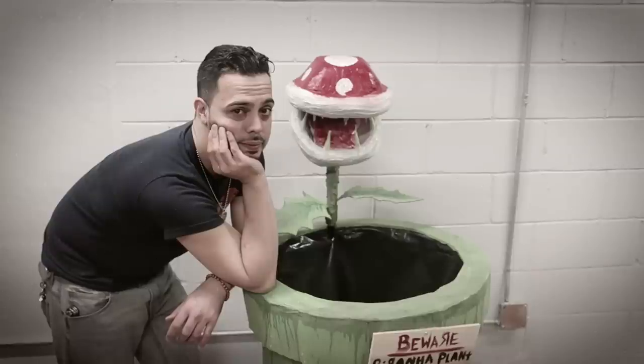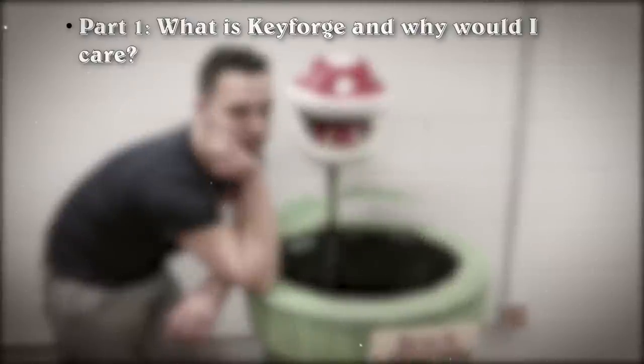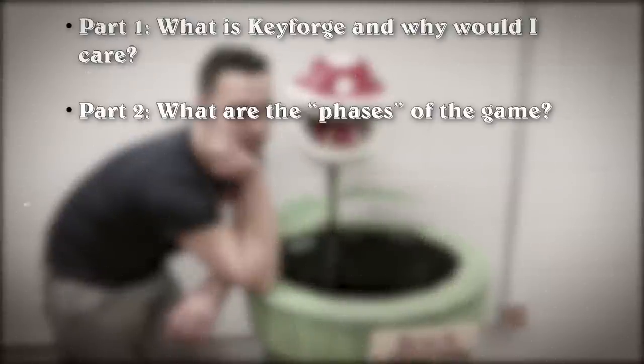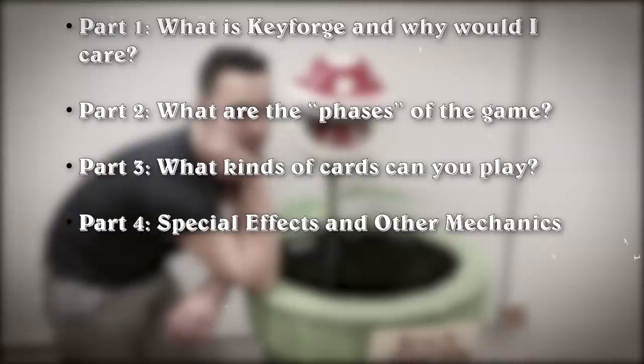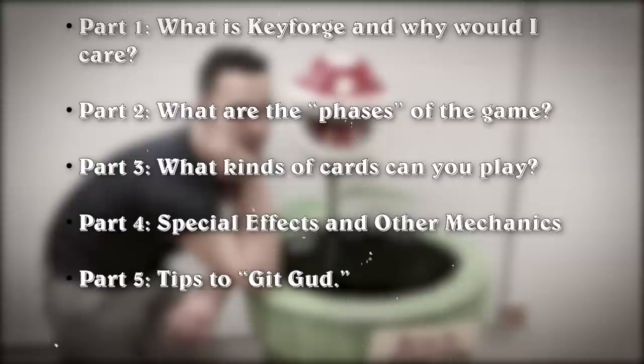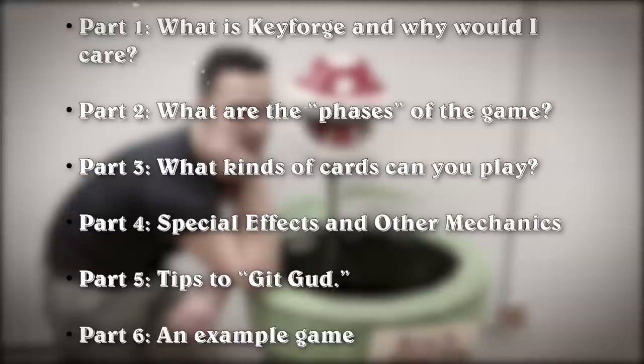Follow along with young Tommy as he learns alongside you with these six easy-to-learn parts. Part 1: What is Keyforge, and why would I care? Part 2: The phases of the game. Part 3: The types of cards you'll see in play. Part 4: Special effects and other game mechanics. Part 5: Tips to get good. Part 6: A few example turns, in order to show you how the flow of the game works.